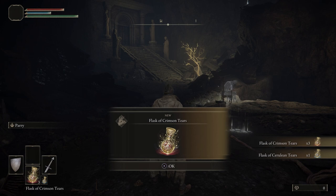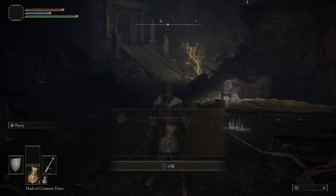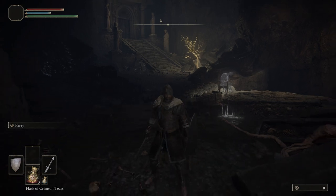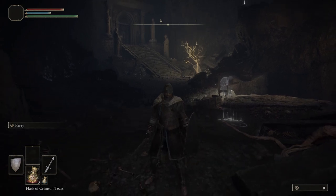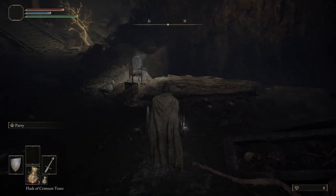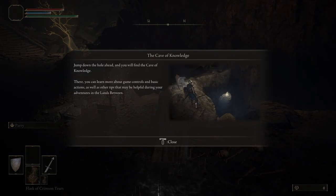All right, so we have the Flask of Crimson Tears, which will refill our health whenever we lose it. We also get the Flask of Cerulean Tears, which refills our FP or Focus Points after using them. Since we're not going to be using any magic, we won't be using the Flask of Cerulean Tears anytime soon.